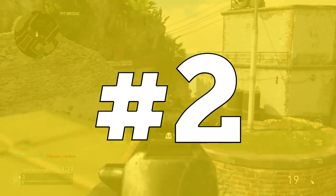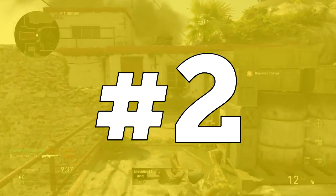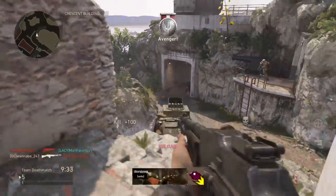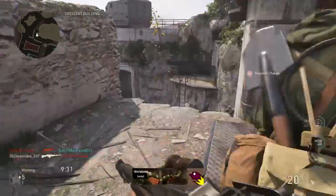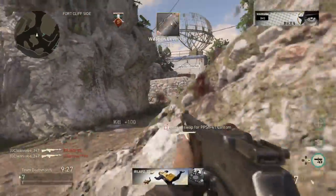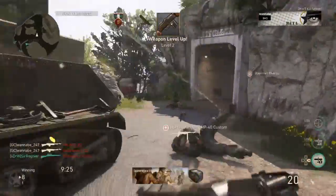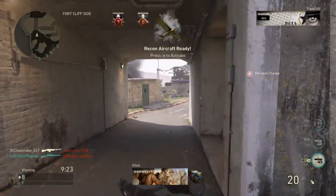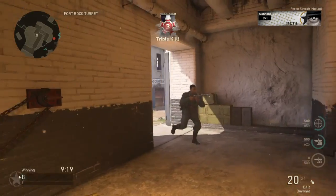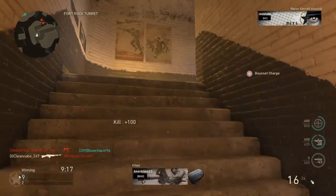For the number 2 spot stands the BAR, with exceptional time to kill. Even though it may not have the highest damage or the fastest fire rate, it is definitely a force to be reckoned with. The BAR has the second fastest potential time to kill out of all the assault rifles in both close and long range engagements, making it a deadly choice in any given situation.